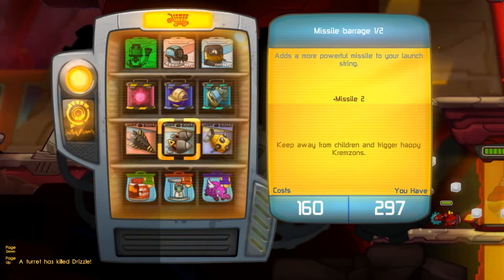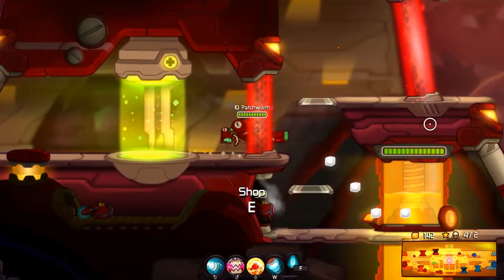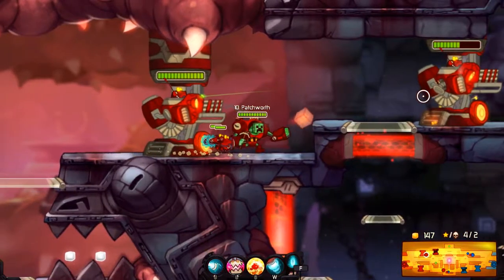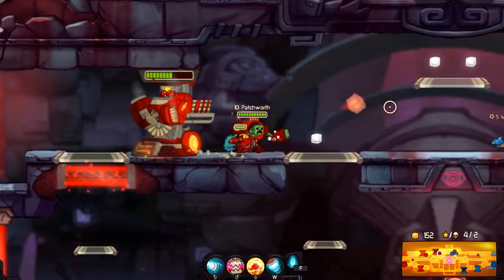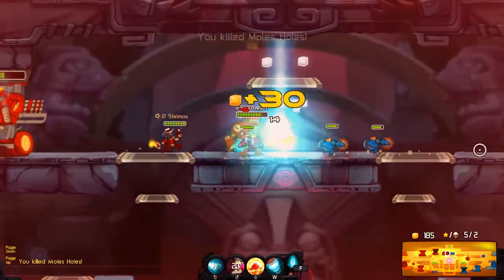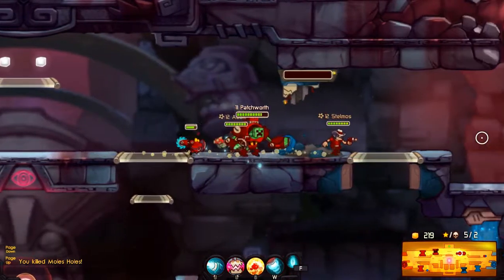I'm going to show you some of the other missile options. You can add the more powerful missile to the string — and you can kind of see there's that bigger one that comes after the original. That not only increases your damage output since you've got a whole other weapon basically, but it also does a little bit more damage.